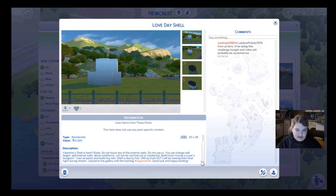Don't touch any of the exterior walls. Do not use CC. You can change wall height. You can add exterior walls, decks, platforms. The lot can be commercial or residential. The build must include a lover's dungeon. I own all packs and build/buy kits. The shell is due by February 14th by 9am EST. I will be viewing them that night during stream. Upload to the gallery with the hashtag Negan shell for good luck and happy building.